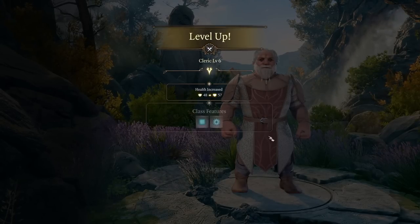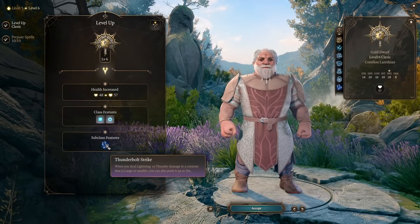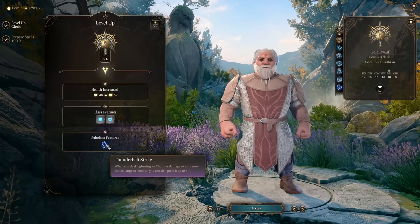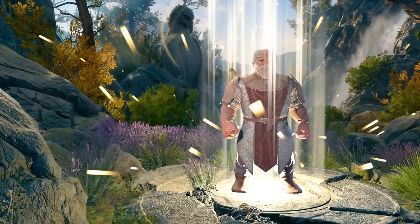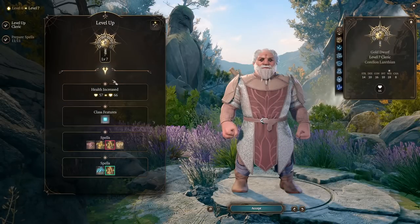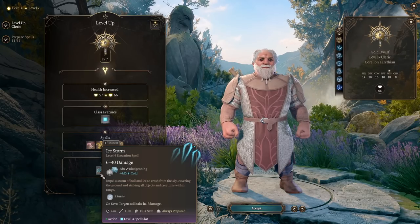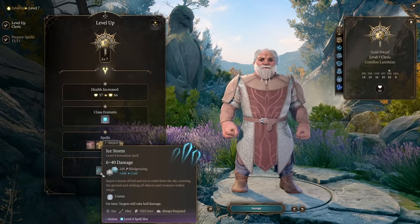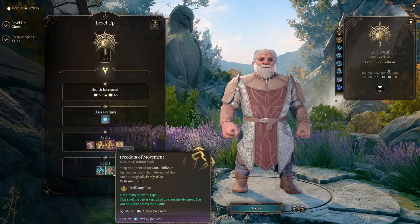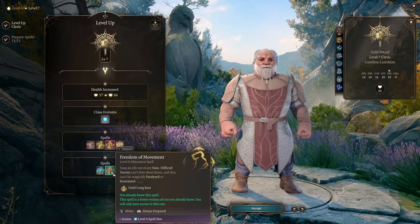At level 6 we get a new subclass feature: when dealing lightning or thunder damage to a creature, you can also push it up to 3 meters. Very cool addition to our damage output, and we're dealing a lot of these damage types. Level 7 gives us cool features — we get Ice Storm as a bonus domain spell, which doesn't require concentration and is really strong. Freedom of Movement can be cast at the start of the day; it lasts until long rest and protects you from difficult terrain.